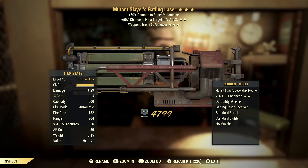Next up we got another Gatling Laser — this one's Mutant Slayer's, so enemy specific, I don't care for that. This is not a VATS weapon; this is a manual aim or hip fire weapon. And again with weapon breaks slower, so this is another throwaway.